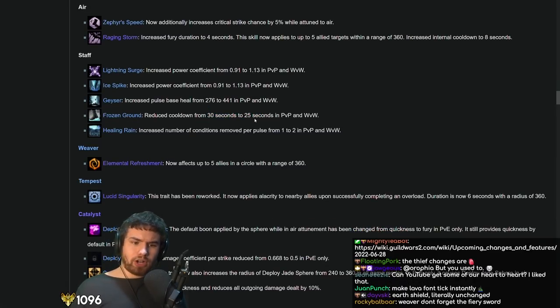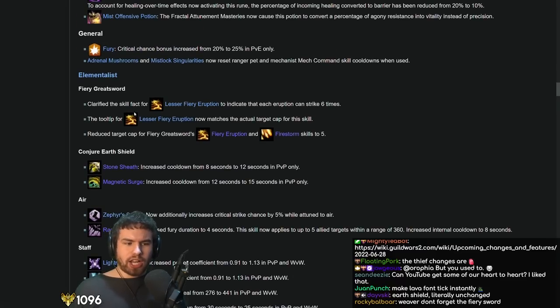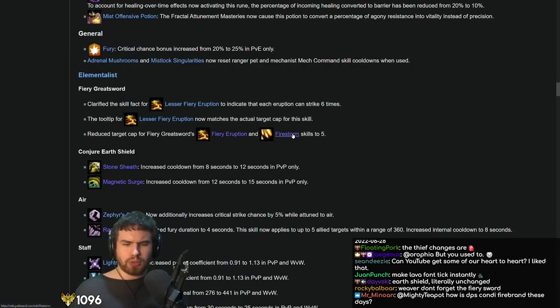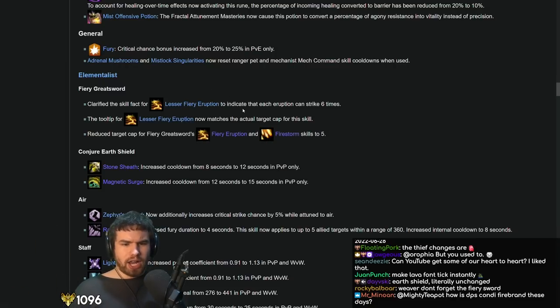Frozen Ground cooldown reduction is also pretty nice. Something that Ellie does quite nicely is area control and area denial in World vs. World, so having more chill uptime is pretty good. They changed the target cap a little bit for Fiery Eruption — the target cap got reduced on Fire. They actually already did this in World vs. World; they've just done it in PvE now as well, basically aligning everything to 5 targets.